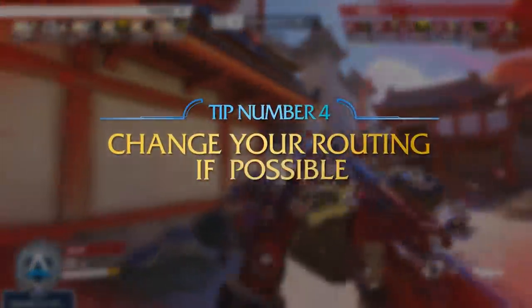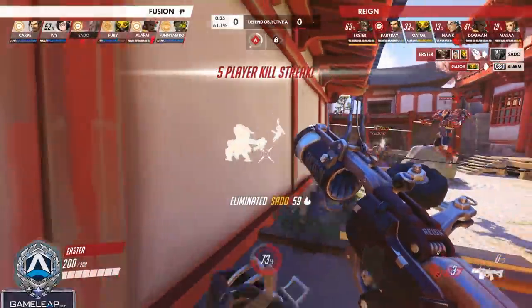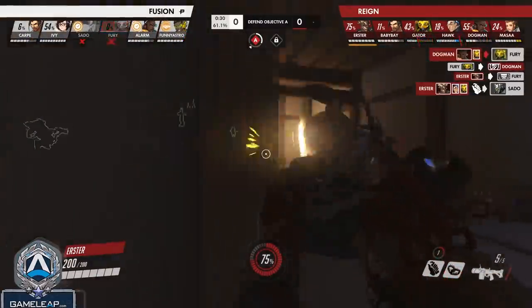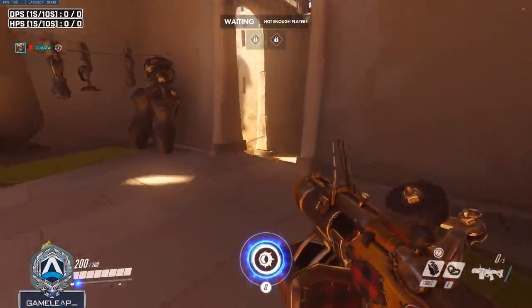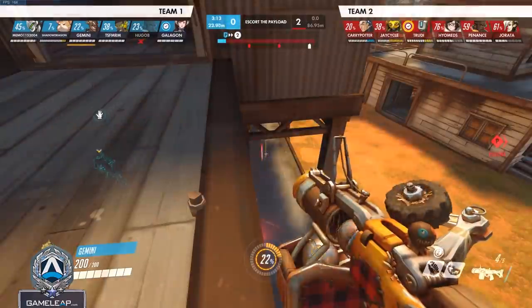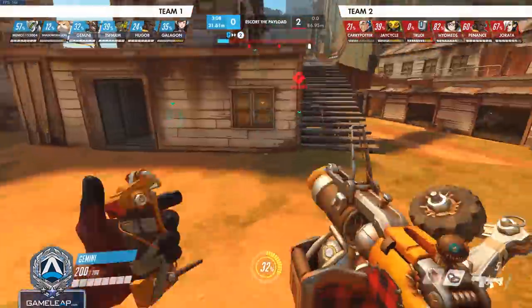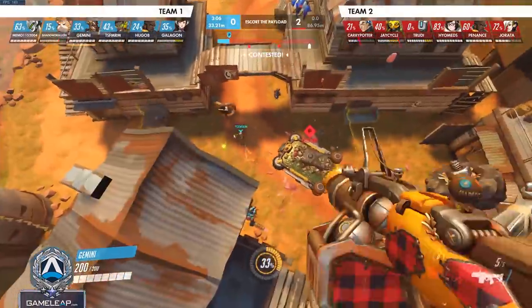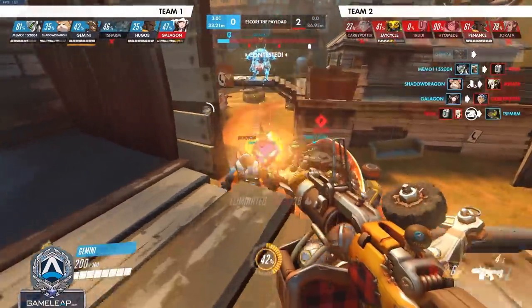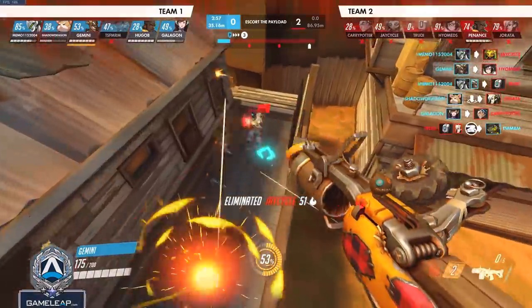The fourth and final tip when dealing with Junkrat is to really keep in mind your routing. There are certain points on the map where you simply should not go up against a Junkrat. Think about the Temple of Anubis example — routing through the left side plays right into Junkrat's strengths. Going to the middle or up to the top right can be far better, or trying a different proactive plan like diving onto the enemy. Playing into Junkrat's strengths gives him essentially free value, which can snowball over time into multiple teamfights lost as he racks up ultimates.